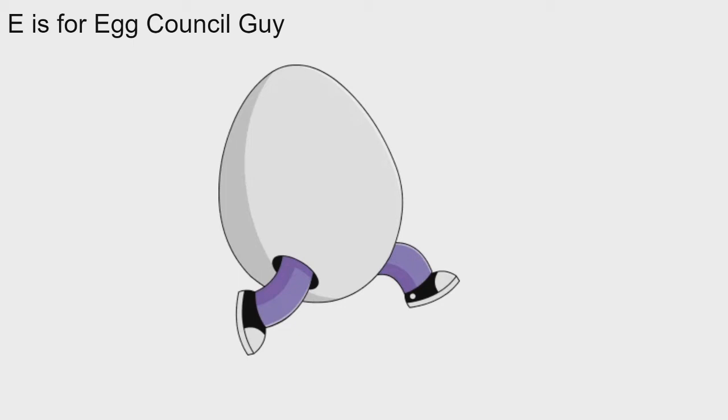E is for Egg Council Guy. Egg Council Guy was first added in the Easter 2014 update, and he is pretty unique in the fact that he's actually a Stonecutter member as well, which is kind of funny. I'm personally fine with Egg Council Guy being an NPC and not a full playable character, though maybe you could argue he should have tasks. Pretty cool character — that's E for Egg Council Guy.